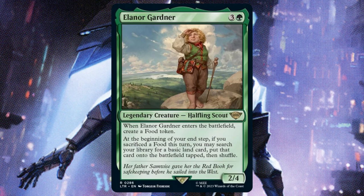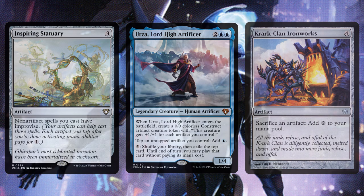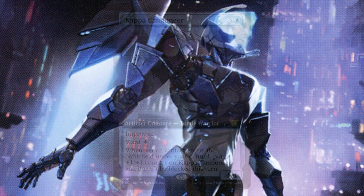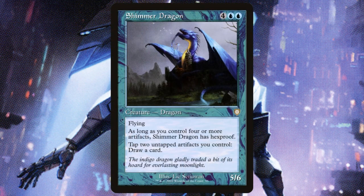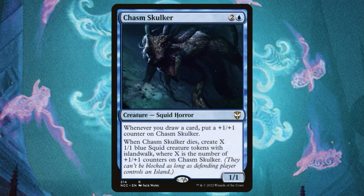Eleanora Gardner is going to be super solid — now whenever we sacrifice those food tokens to draw cards off of our commander, we're also going to ramp. Inspiring Statuary, Urza Lord High Artificer, and Krark-Clan Ironworks all have similar roles in the deck: we can use our food tokens to generate mana so we can pump more mana into our X spells. Kappa Cannoneer is going to be one of those cards that just gets massive in this deck and can swing at our opponents' faces for lethal. Shimmer Dragon is going to let us tap those tokens to draw cards, and it'll also have hexproof, which is super solid.